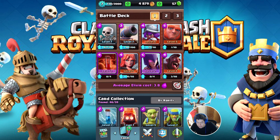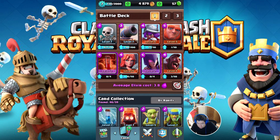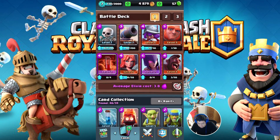All right, how's it going guys? So now I'm gonna do a variation on the hog trifecta. Instead of the elixir and the shock, I have the witch and a giant. So it's like a poison giant witch deck now. Let's try it out.